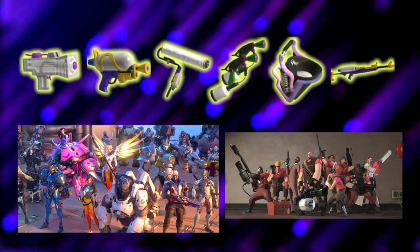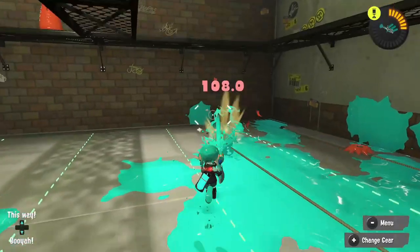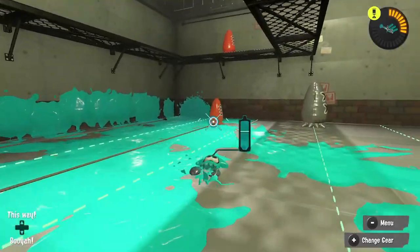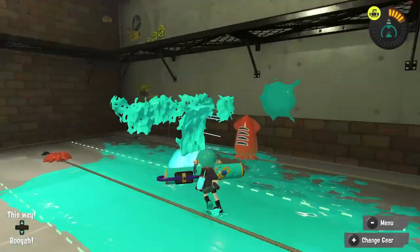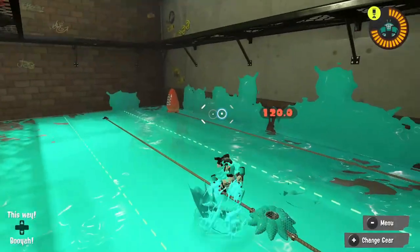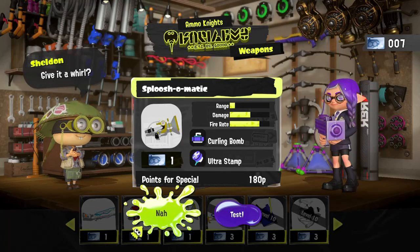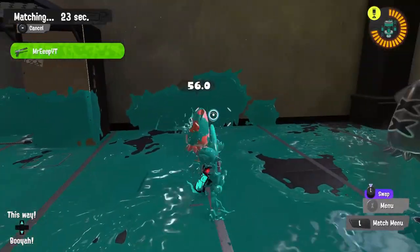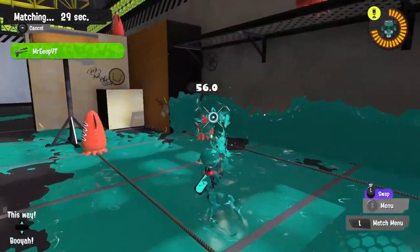Each of these weapon types allows for very different play styles — think of them as different classes in a class-based shooter. For example, the Splattershot is good for dealing damage and run-and-gun type players, and is overall a very well-rounded weapon that suits almost all stages. Rollers are perfect for covering the ground with lots of ink, and the Duelies allow you to be an epic movement player. Feel free to jump into the test range and try out all of these weapons to see which ones tickle your fancy before you purchase them. While you're queued up for a match, practice your aim in the training range to get warmed up and familiar with your weapon of choice.